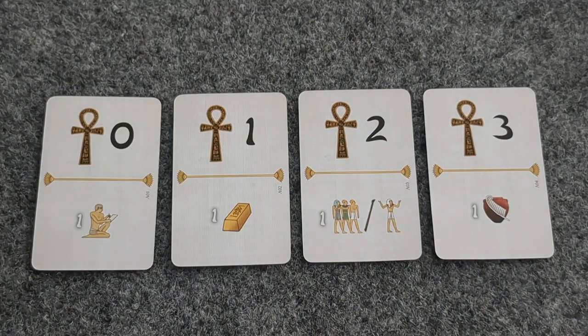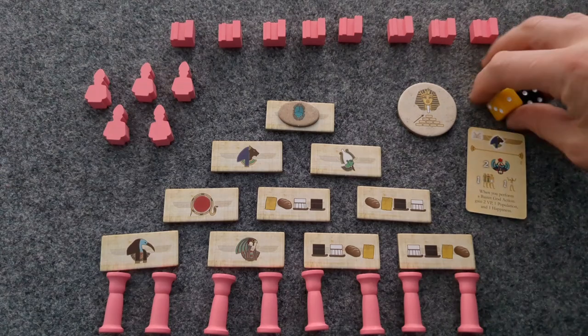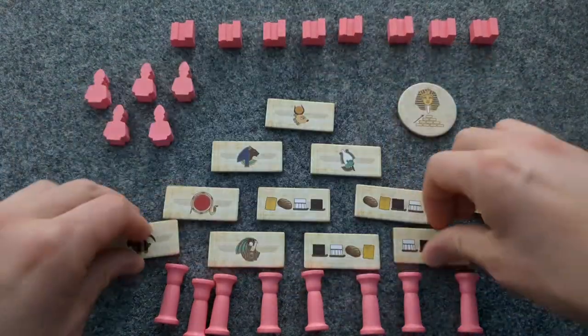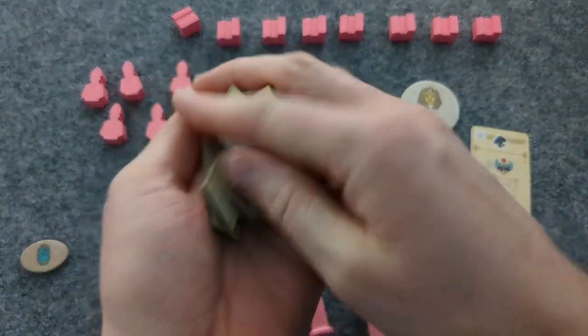Of course, if you are first place on the score track, you may freely choose any of the destiny cards. Return Bot in Common's dice back to the bag. Then take all ten tiles, reshuffle them, and reorder them in the pyramid for the next four rounds.